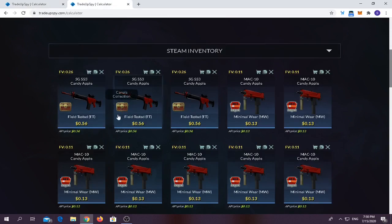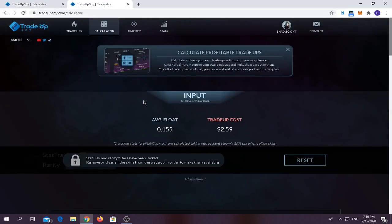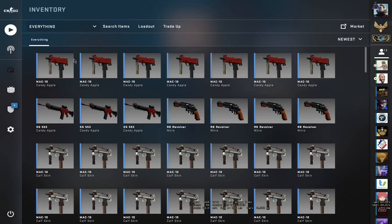The second trade-up uses three Fuel Tested Canal skins, all in Field-Tested condition — I forgot the exact grade — and seven Minimal Wear Mac10 Candy Apples. Let's get straight into it.